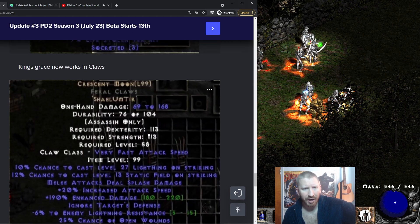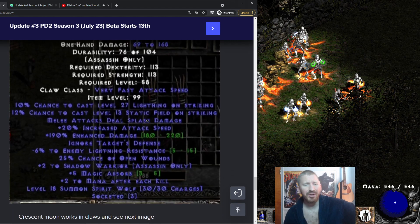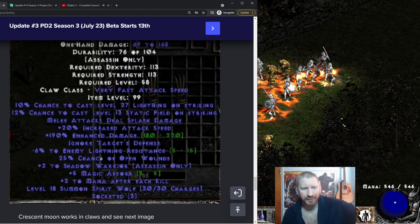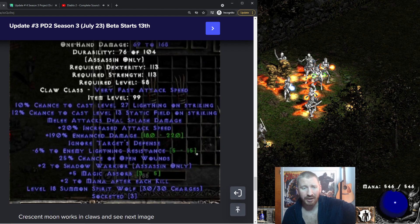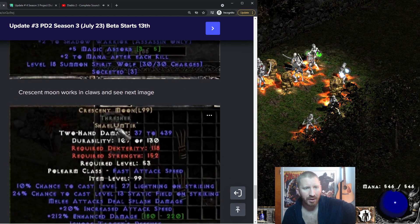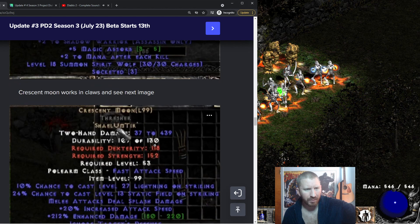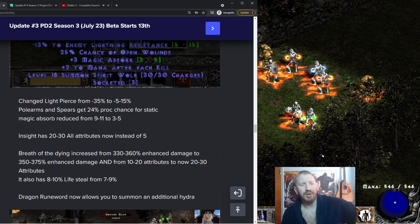Crescent Moon now works in Claws, which could make for a badass martial arts Assassin build since it does Static and Lightning. However, Crescent Moon has been nerfed — it used to pierce lightning resistance by a lot, and now it's just by a little bit. It has some other cool features though. It can also be made in a Thresher and in Staves. Lightning pierce has been nerfed overall, and Polearms get a 24% proc for Static.